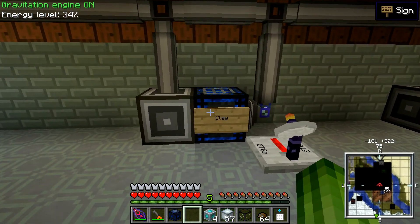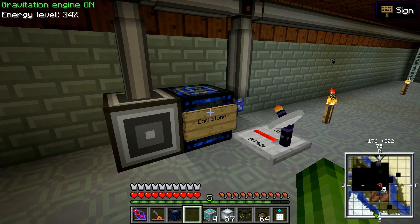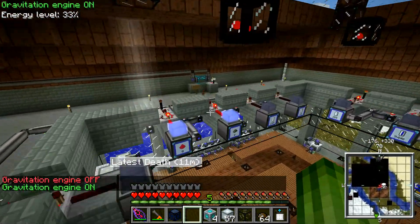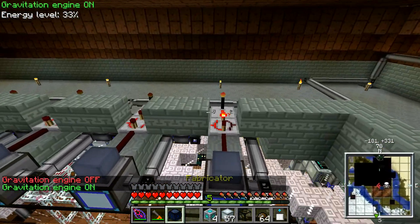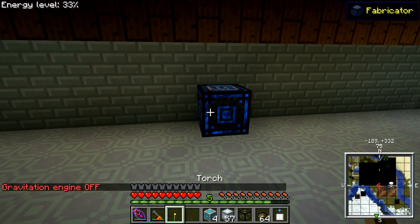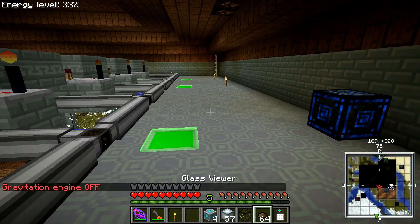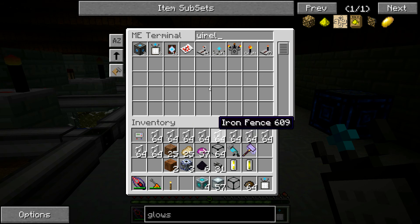Basically I'm going to use this setup here to produce tungsten dust from UU Matter. So I'll put down the fabricator over here. And then I'm going to need a wireless receiver — one wireless receiver.